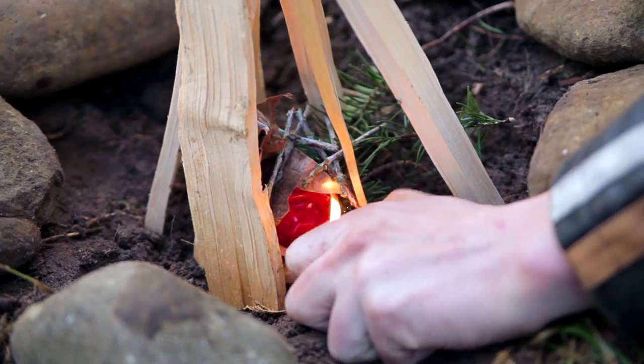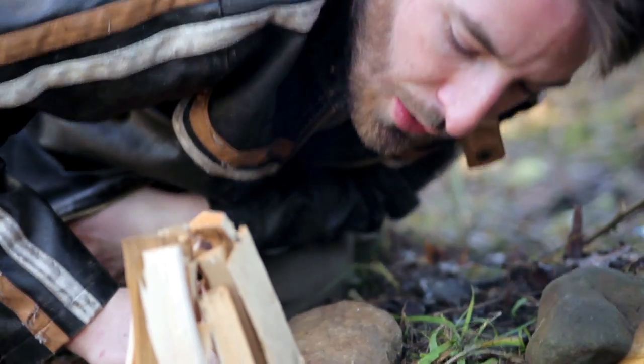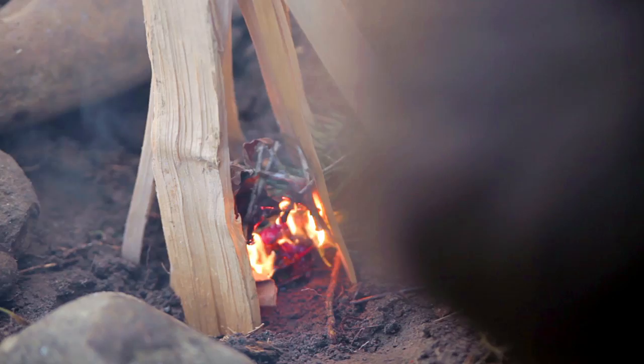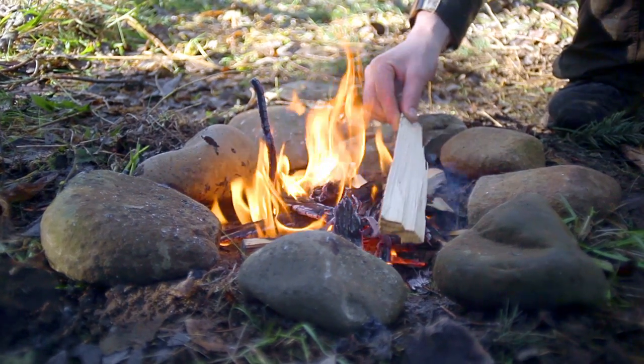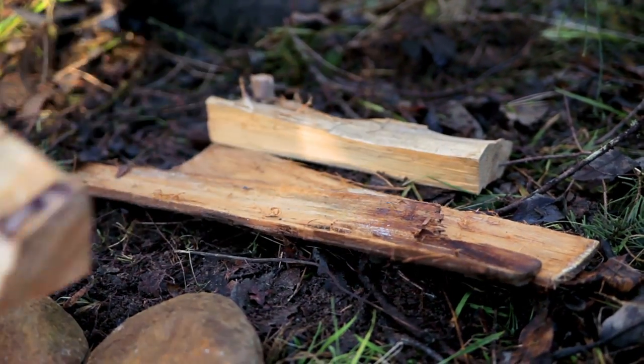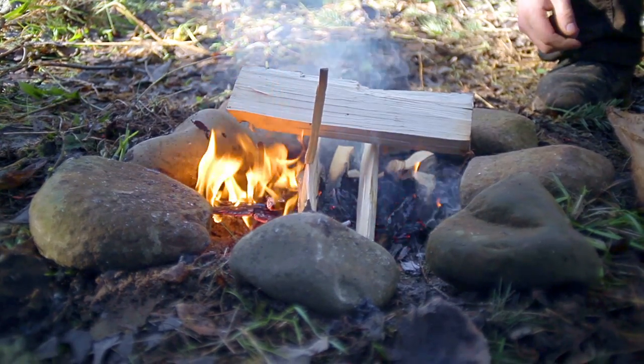Step four: let's light some stuff on fire. As the fire starts, gently blow on it — this will provide some oxygen to the flames. Just be sure not to overdo it. Once your kindling is burning well, start adding smaller pieces of the bulkier wood, being careful not to smother your fire with these pieces.